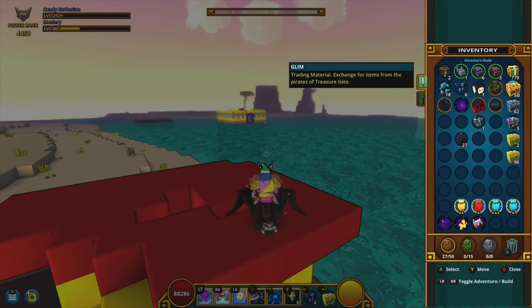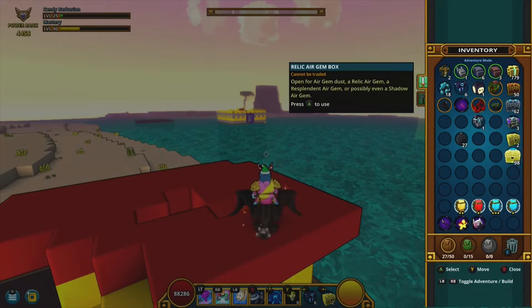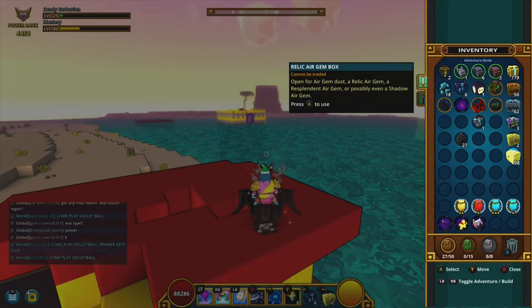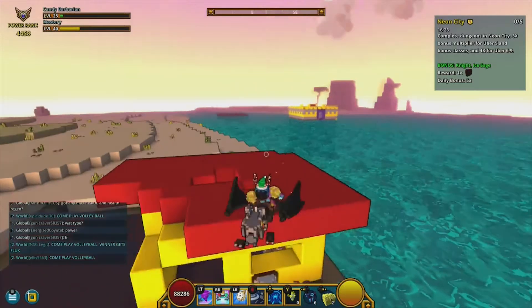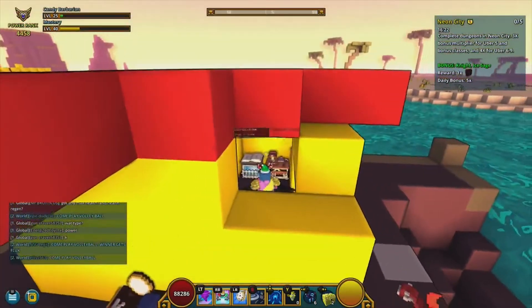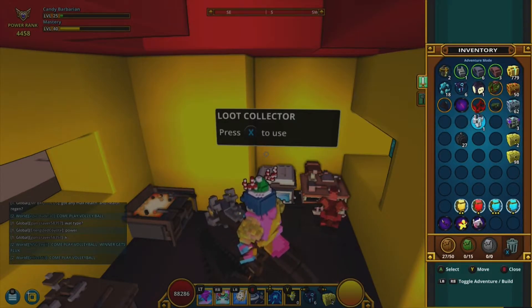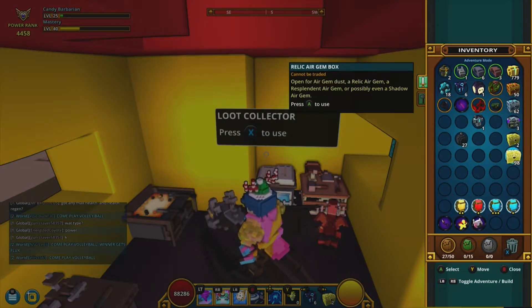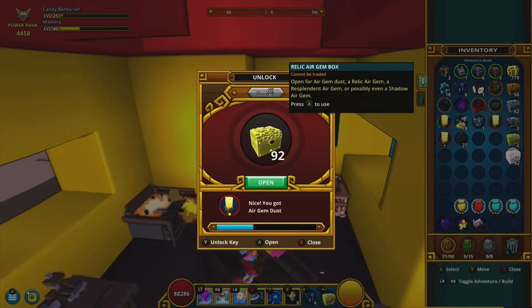That's why I'm going into my gem opening now. I saved up — let's see — 50, 62, 112... yeah, over 310 gem boxes total. We're going to go through all of these and I'll have to break a ton of them down. So let's start with the relic air gems and see what we get.